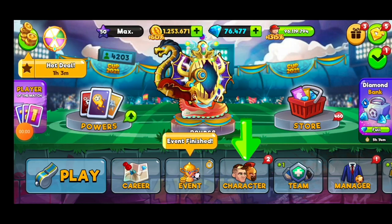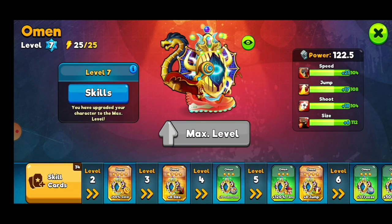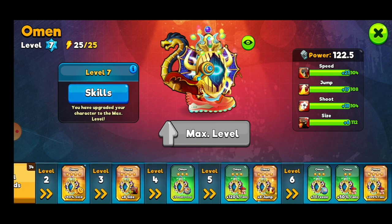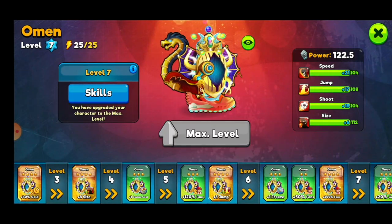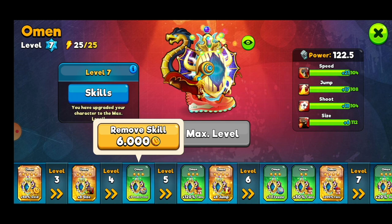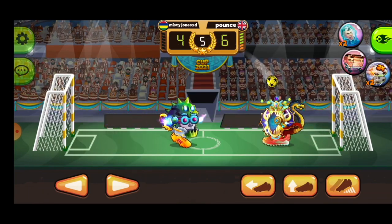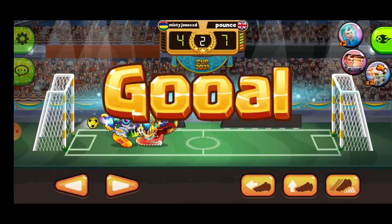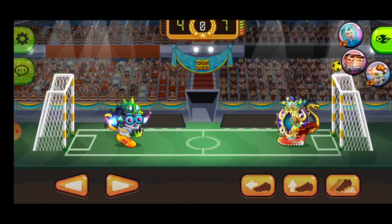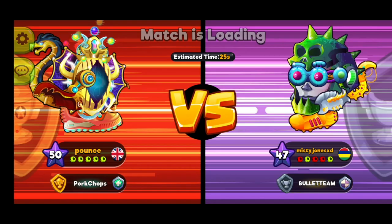Tip number three: choose your skill cards and superpower skill cards carefully. This game is all about size and jump. Speed and shoot superpower skill cards are useless when playing against robots — it's different against real players. Against robots, always include your highest jump and size skill cards. Since I face level 7 robots — Flash, Punk, and Omen — I always use the added freeze and double goal superpowers, which pretty much guarantees me two to four goals when playing.